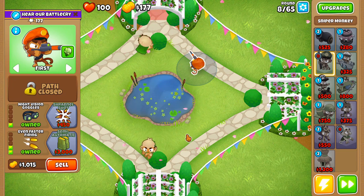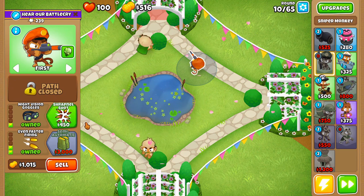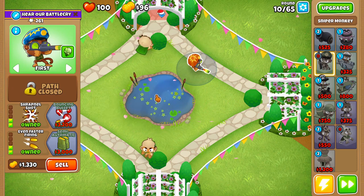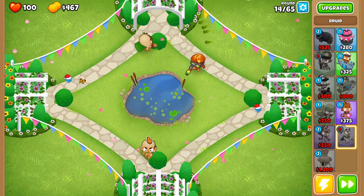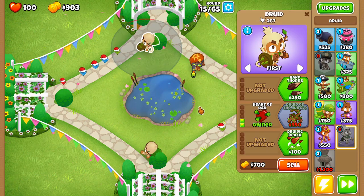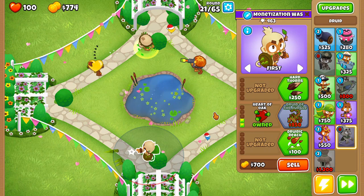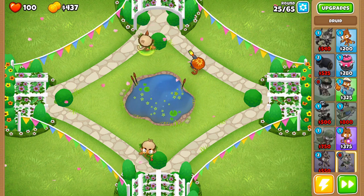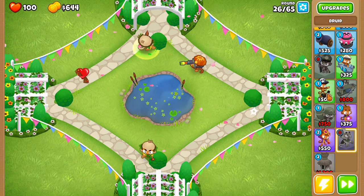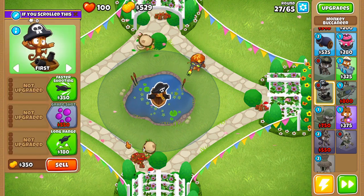I've got some live streams planned and my secret achievement video is still being edited — just because of college, I've been tired. Now that we're done with Shrapnel Shot, we can save up for two middle-path Druids — upgrade both to 0-3-0 Vines. Once they both get Vines, they'll both get the hard thorns cross path. Then we're going to put a Buccaneer right in the center and just get the long range upgrade so we can see all the paths, then upgrade middle path until round 40 to get the ability.